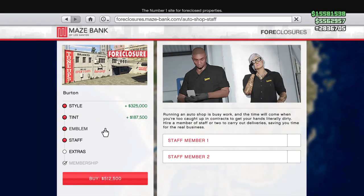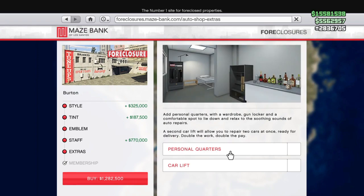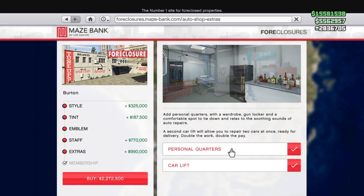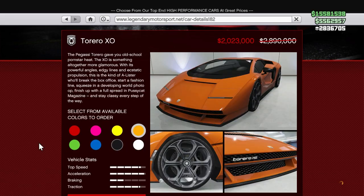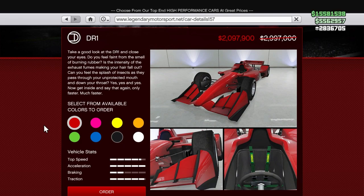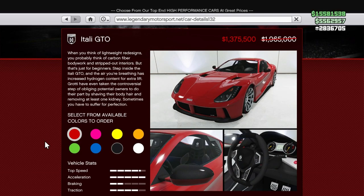Moving into discounts, we have a discount on all of the auto shops — auto shop business modifications, renovations, and upgrades. We have four cars on sale on Legendary Motorsport: the R88 is on sale, the Terero XO is on sale, the DR1 is on sale, and the Itali GTO is on sale.